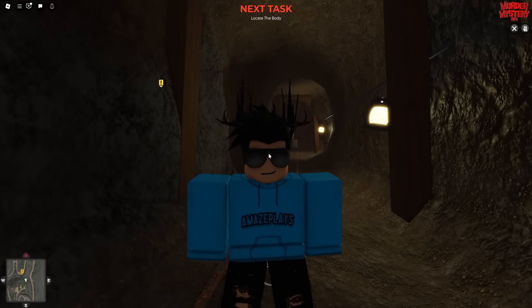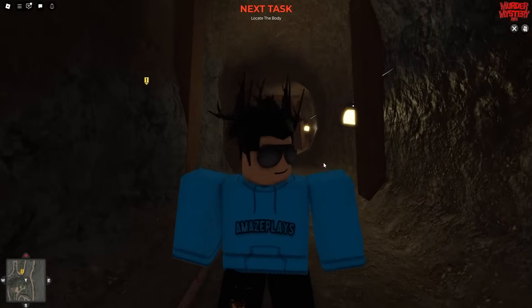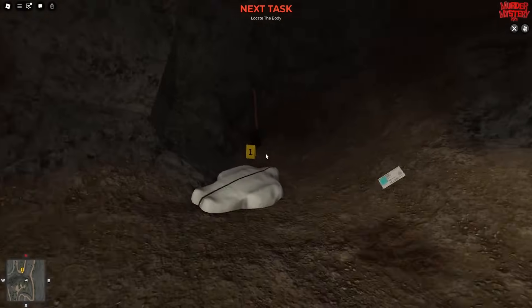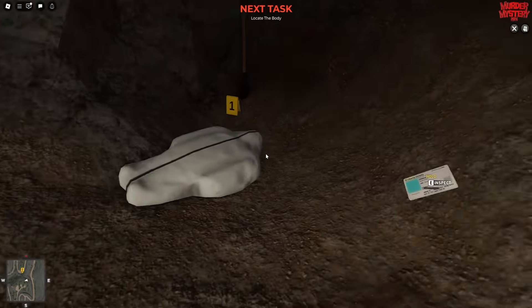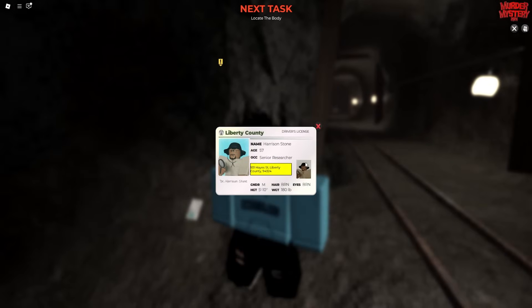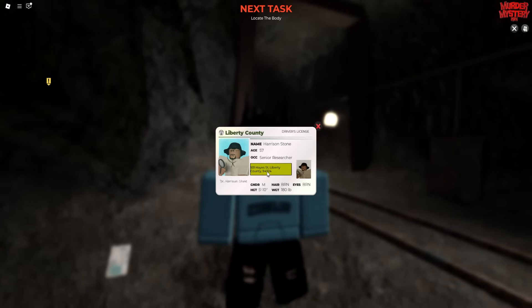By the way, you will need to go to the police station first, interact with the detective, and then he'll tell you to come to High Rock Park if you haven't already done that. But once you are here, you will come over and find the dead body we are looking for. You can inspect the ID over here and it will tell us who it is — Harrison Stone, age 57, senior researcher — and we also have a location here. This location is very, very important, so make sure you keep this in mind.